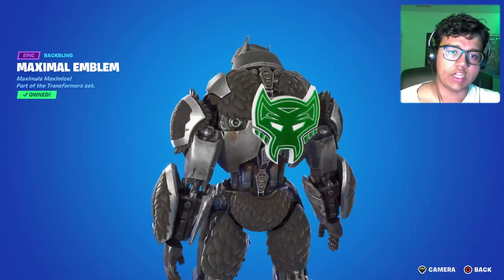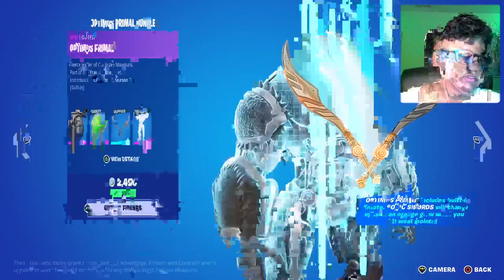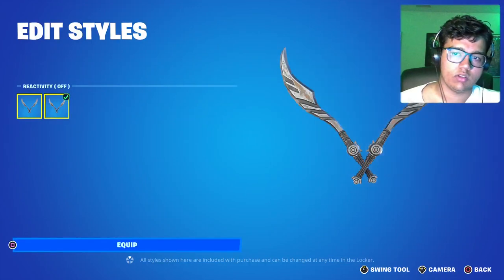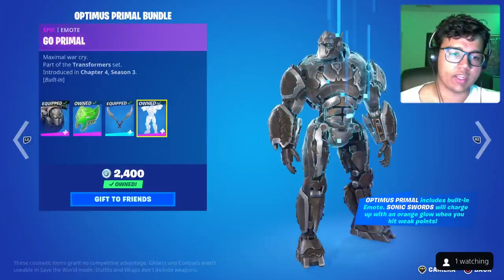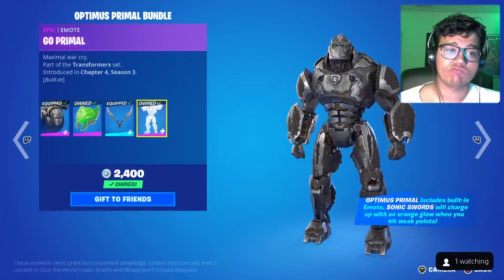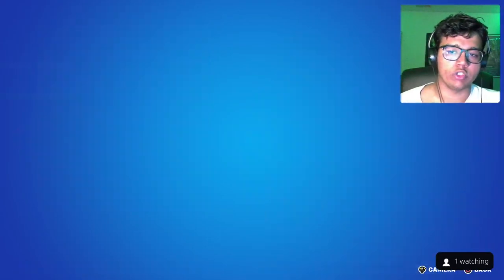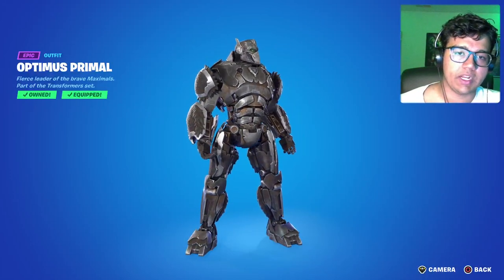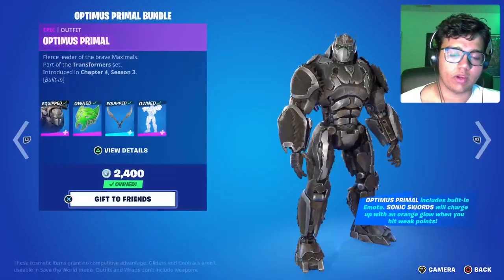We also got the Maximal emblem — overall not bad, pretty simple. I don't really see myself using it, but you can keep it reactive or take it off. I'll leave it on. We also got an emote — pretty good. I just wish he could transform into a gorilla; that's like a huge missed opportunity with the transformer skins.